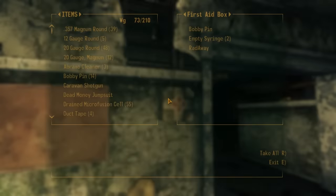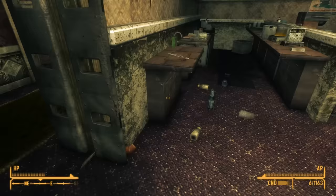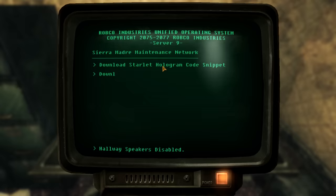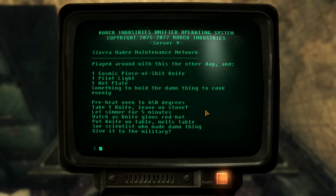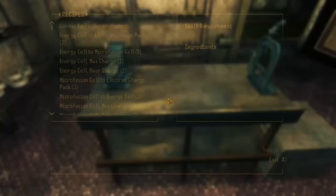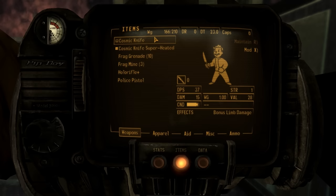My favorite weapon in this DLC is the Cosmic Knife, first found stabbed into a cutting board inside the police station kitchen. You find them all over the place — collect as many as you can since they're exclusive to the DLC. You can upgrade it to two variants. Using a recipe from a terminal in the Executive Suites and crafting at a workbench, you can make the Superheated Cosmic Knife using forceps, a hot plate, and a pilot light. The Superheated version does 17 damage versus 15 for the base knife, and grants bonuses to limb damage and critical chance.